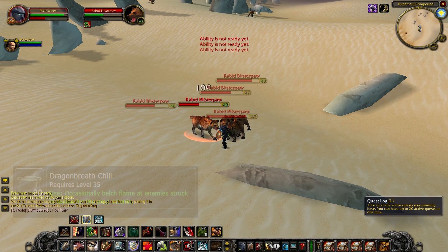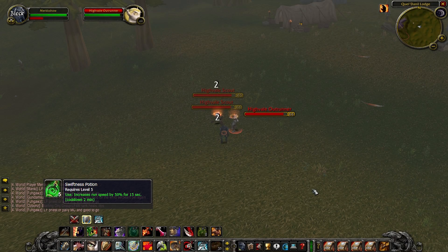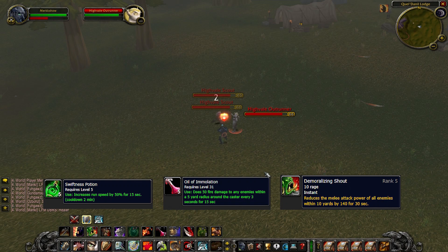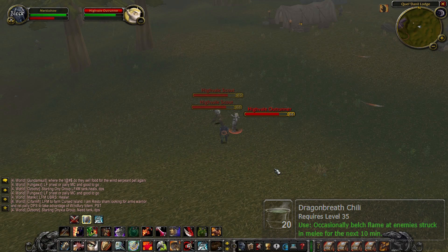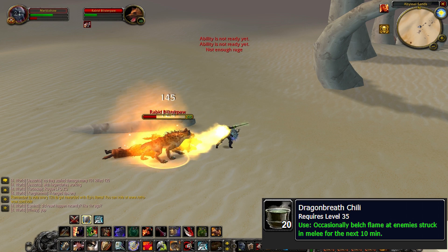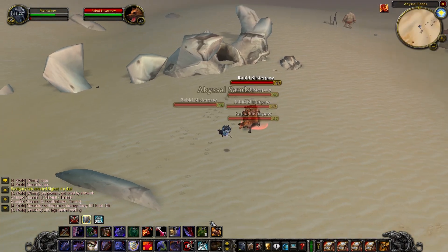Two really unique consumables I use alongside all these buffs are Dragon's Breath Chili and Oil of Immolation. Oil of Immolation creates a fire aura dealing 45 fire damage every 3 seconds for 15 seconds — and uniquely, it shares no cooldown with other pots, so you can pop a sprint potion and then pop the fire aura while gathering mobs. You can also keep popping Oil of Immolation indefinitely since it has no cooldown. Dragon's Breath Chili procs off melee attacks and releases a breath of fire in a frontal cone. Combined, these two consumables create one of the most satisfying AoE tanking effects in vanilla.